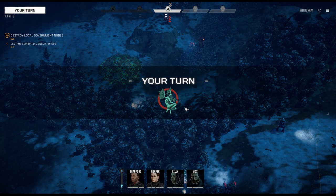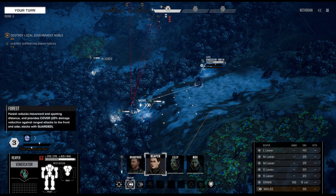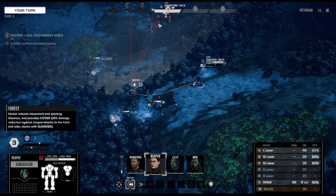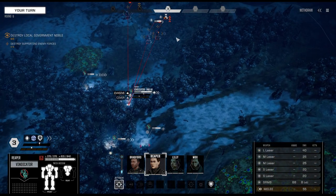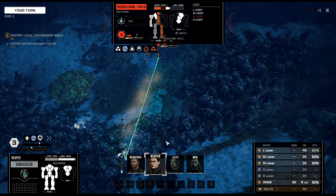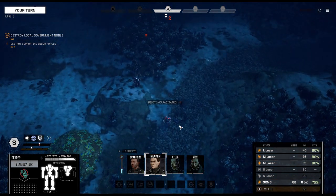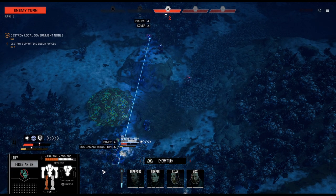The Phoenix Hawk is almost completely down. Luckily with the jump jets, Lily should be fine for now. Vindicator moves in — let's finish the Phoenix Hawk. There we go, one down, three to go. So far the fight is still working in our favor. Holy shit — another hit for 48. What is this guy packing?